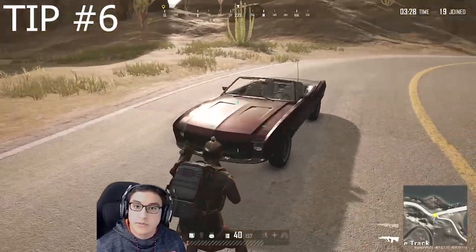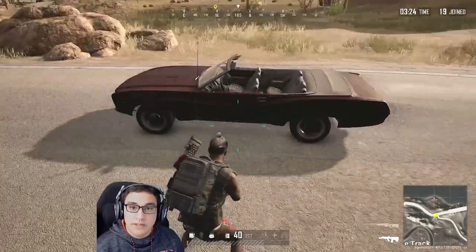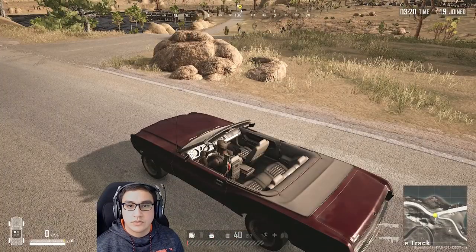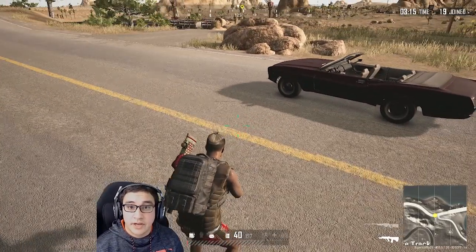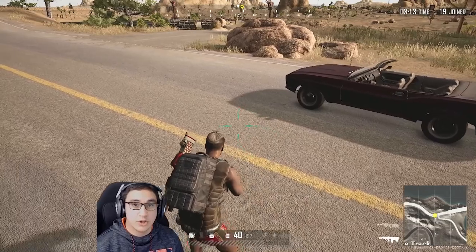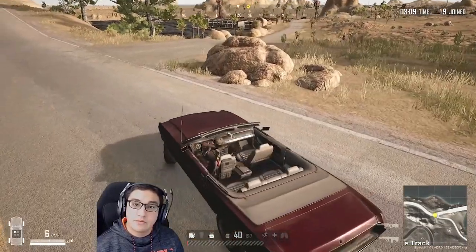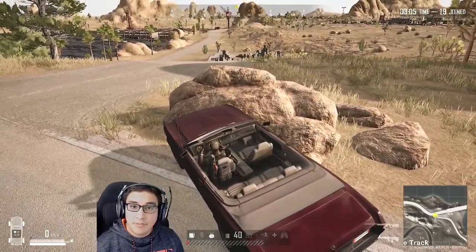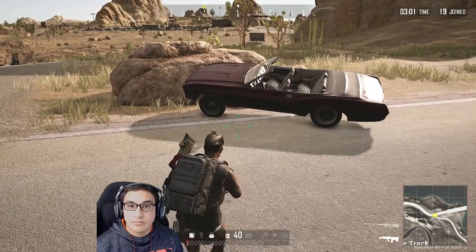Tip number six: don't you hate that annoying vehicle idle sound when you're near a vehicle but want to loot? Instead of hopping in just to stop the sound, drive the vehicle to a different area and walk back — or simply drive it so that one tire is up on an object, hop out, and that engine sound stops completely.